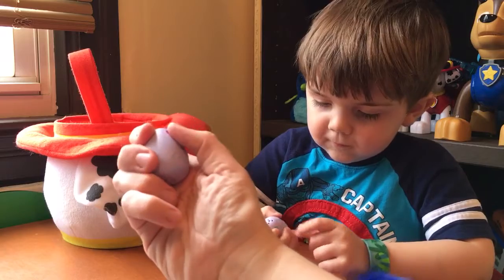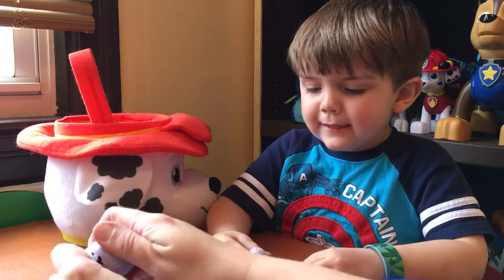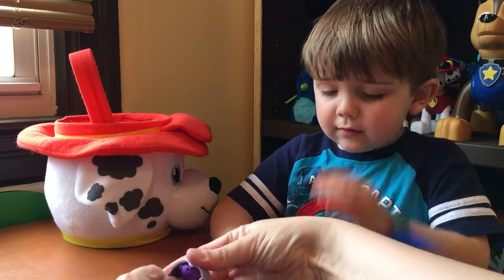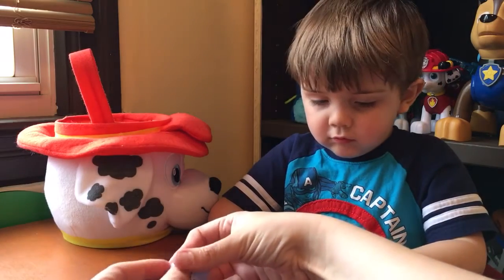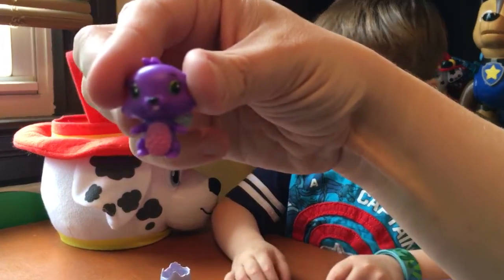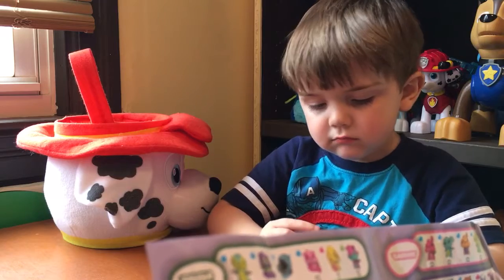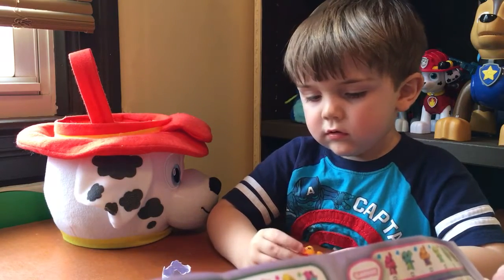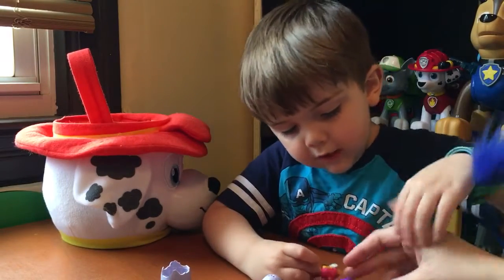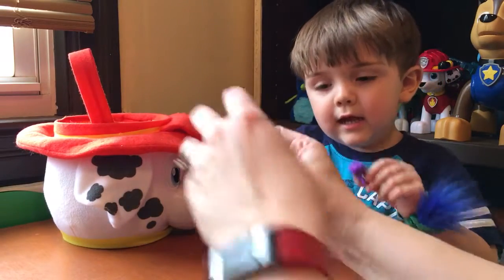Keep rubbing it — look, there it goes! My little heart hatched but mine didn't. They're so glittery, I love them. It's like a little squirrel or something. She might be part of the river, so maybe she's a beaver or something — that's cute!